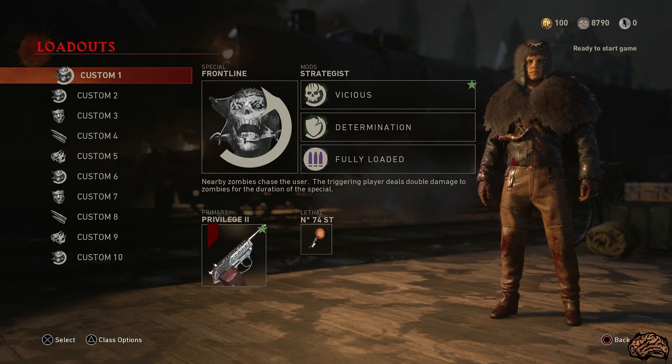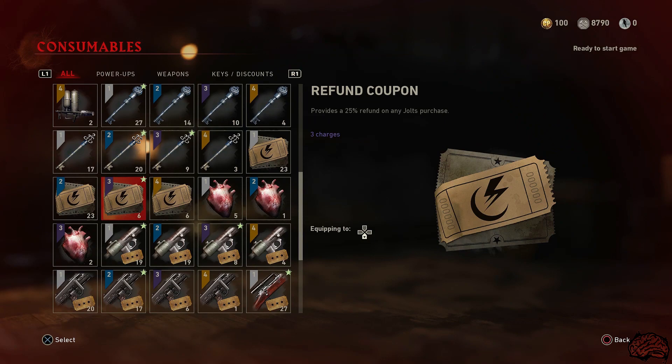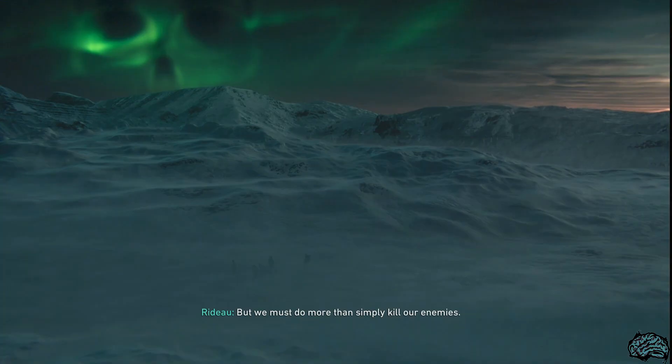Let's start with the loadout that I think is best for the solo player for this Easter egg. I recommend using Frontline with the mods Vicious, Determination, and Fully Loaded. Use the 9mm SAP with all the attachments as your starting weapon — it also has sticky grenades attached. For consumables, prioritize insta-kills and uberlottoms first, but max ammos and nukes as well in case you don't have the others.